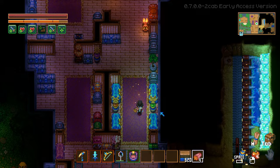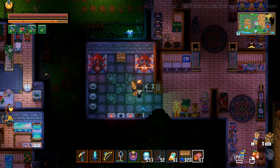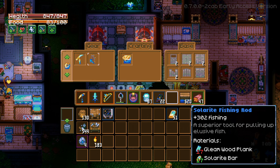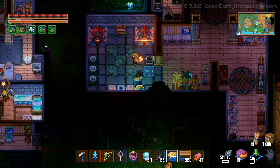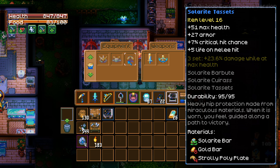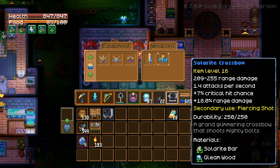All right, the moment I've been waiting for — let's finally check out this solarite workbench. That is not a lot, I will admit. We don't get a better pickaxe. We do get a better fishing rod. Oh, the gleam wood turns into planks as well. There's a bunch of gleam wood stuff around here. The gleam wood sword is slightly better than the rune sword, which is kind of scary. The crossbow is also stronger than the phantom spark, however the phantom spark does spawn little ghosts, so technically that's still better.